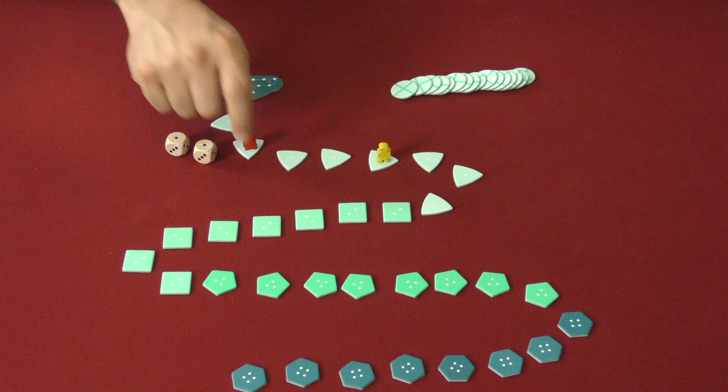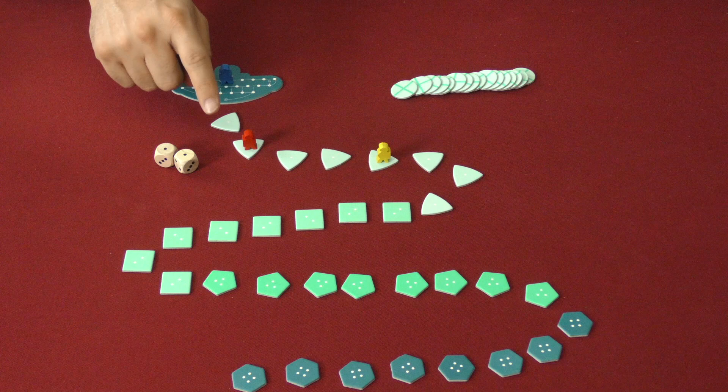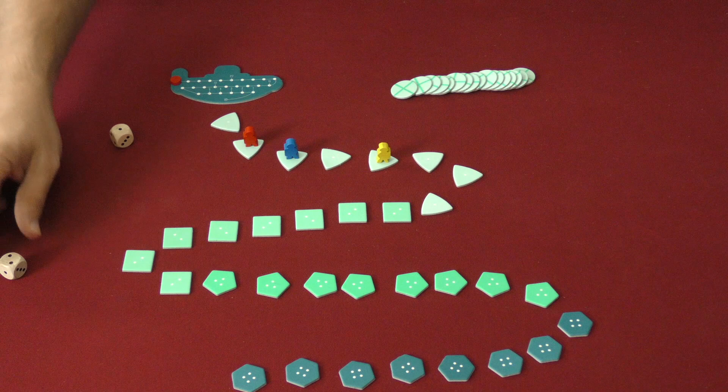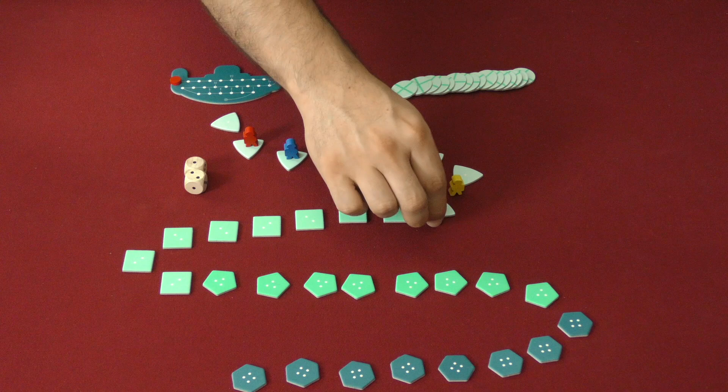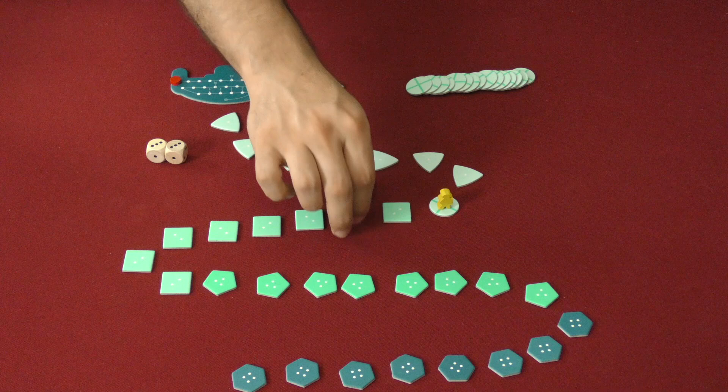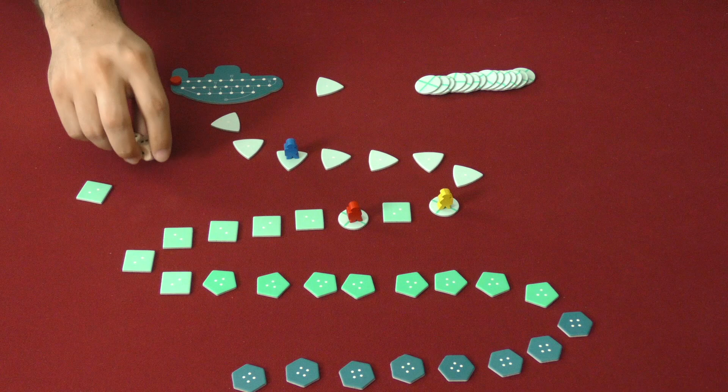Play continues around the table — each player rolls and moves. When counting spaces, if someone is in your way you skip their space. Players can choose to pick up tokens as they move deeper. Once red picks up a token, it goes in front of them and the space is replaced with a placeholder.